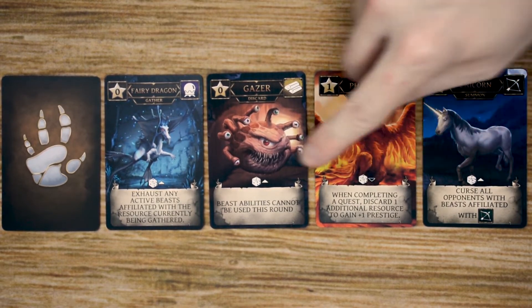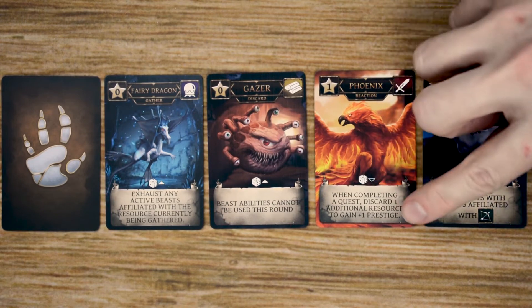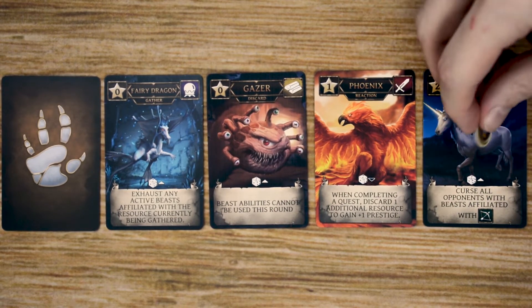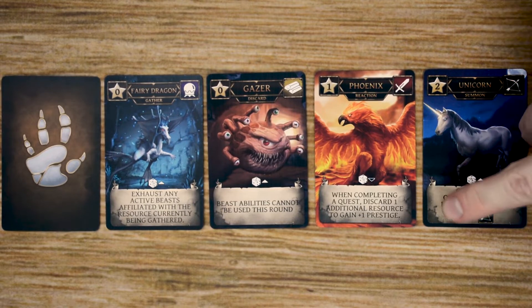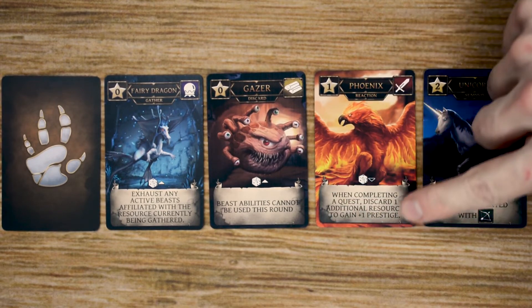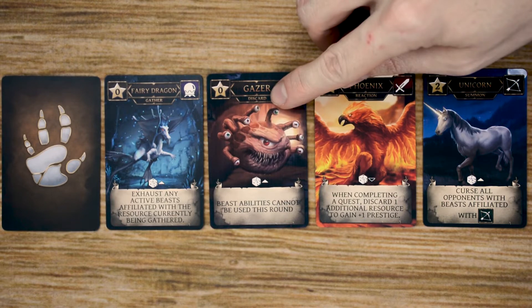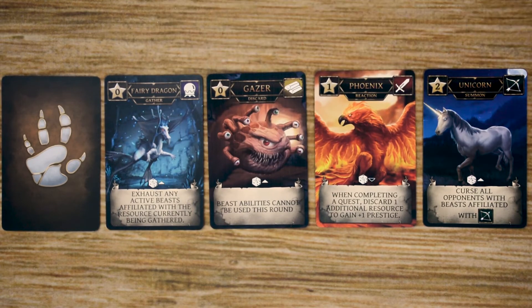Each beast is going to be able to manipulate your die based on its arrow — some beasts will be able to manipulate it up one point, and some will be able to manipulate it down one point. Anytime you use one of these, you're going to place an exhausted marker on it, as each beast can only be used once per round to manipulate a die. You can use multiple beasts to manipulate the same die, and each die can only go up to six and only go down to one. Finally, each beast also has a condition that can be triggered — some trigger when summoned, some have reactions, some require discarding, and some trigger when something is gathered.